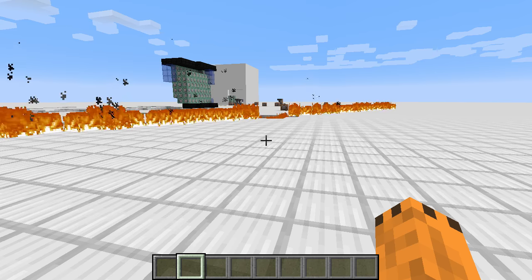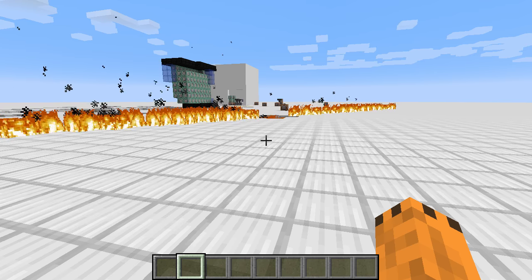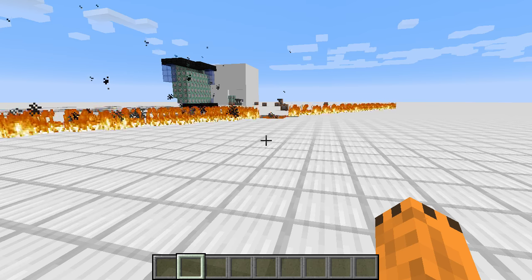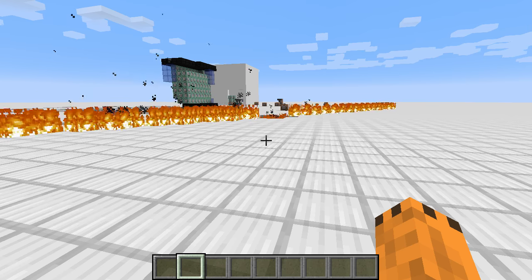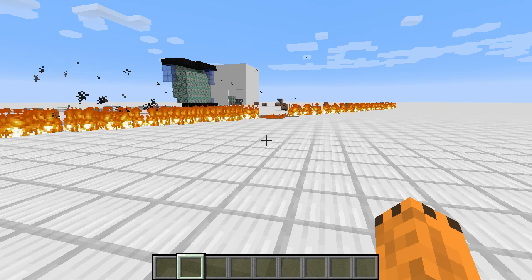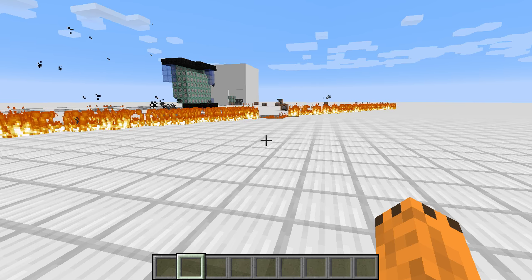Sziasztok! Ebben a videóban megmutatom, hogy hogyan tudjátok érzékelni, hogy a játékos rálépett egy adott blokkra. Mint a címben is kiderült, manapság ez az egyik leggyakoribb kérdés amit kapok e-mailekben: hogyan lehet érzékelni, hogy a játékos rálépett egy blokkra anélkül, hogy ott nyomónap lenne.